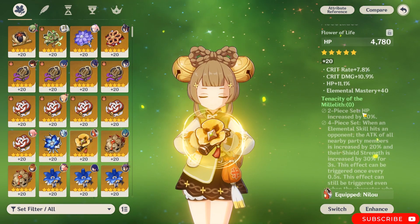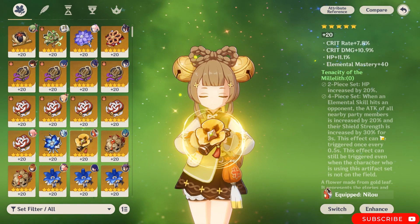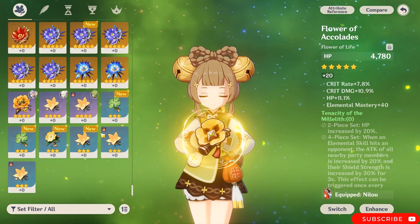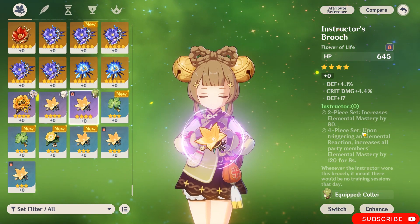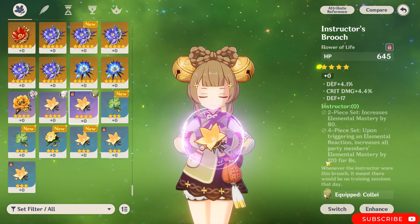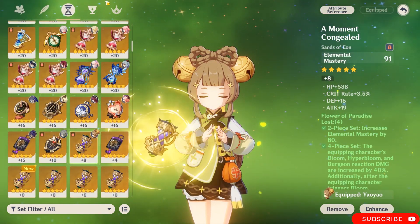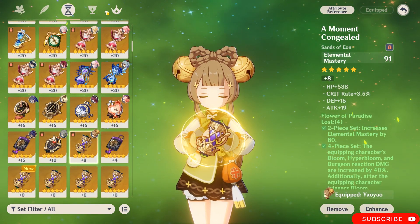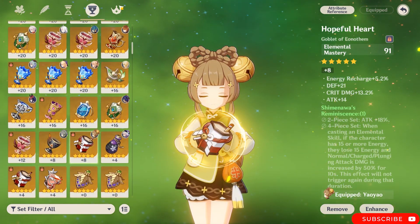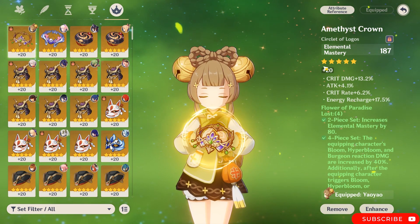Tenacity of the Millelith gives you a lot of HP and increases damage dealt to enemies. If you don't want any of those, you can play four pieces Instructor — when you trigger elemental reactions you will trigger the elemental mastery buff of 120 for 20 seconds, which is super insane. If you want to play her as only a healer, put HP on the sands, HP on the goblet, and HP on the circlet, or healing bonus percent.